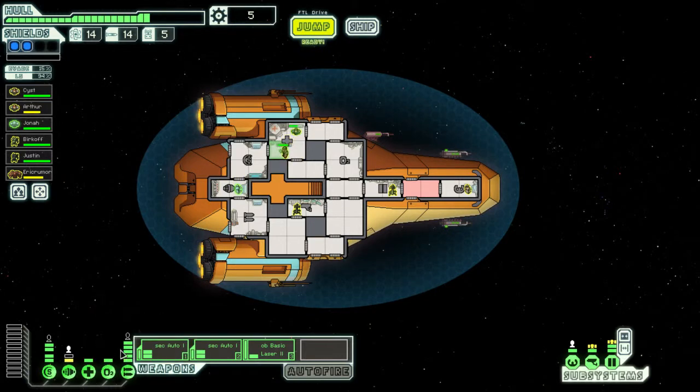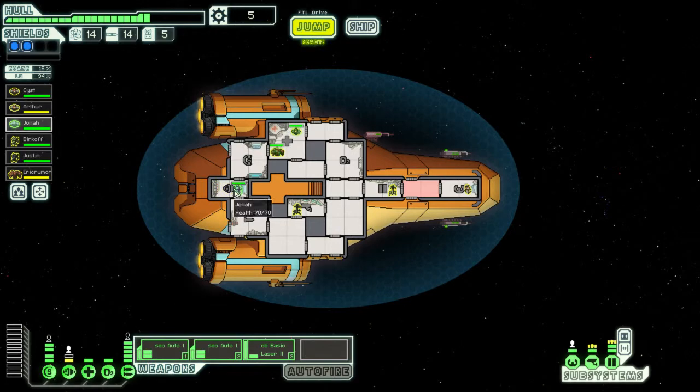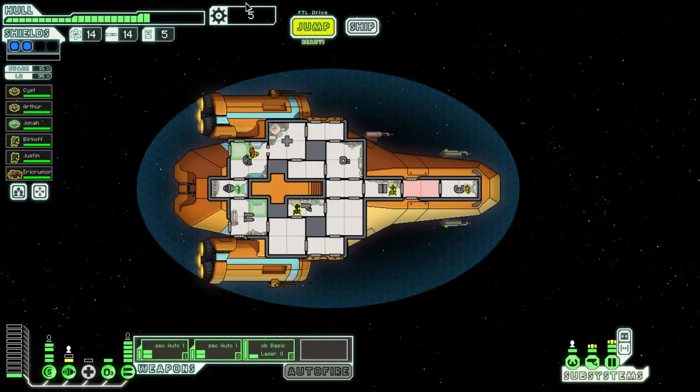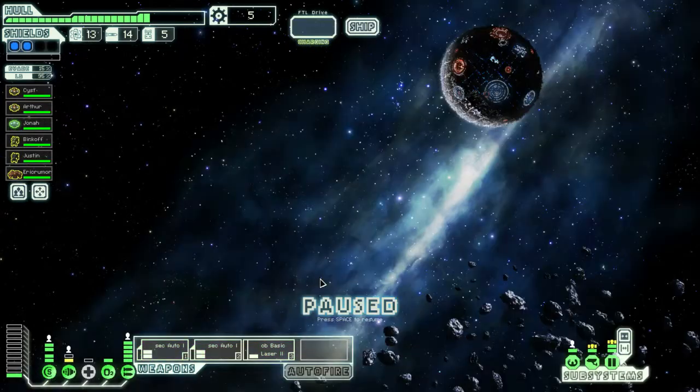So far everything's going pretty well. We have five weapon power, two shields bars, we've got a decent amount of crew from that first sector. Engine power needs some upgrades - maybe look for a system. But for now things are going well. So the Zeta-5 sector, let's find out what kind of sector this actually is.